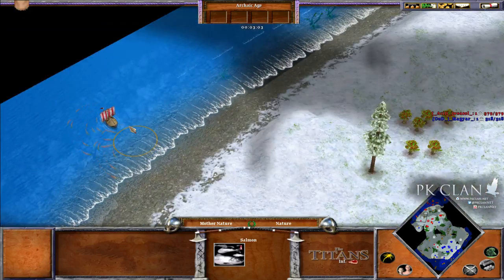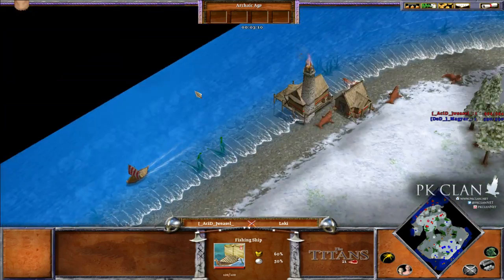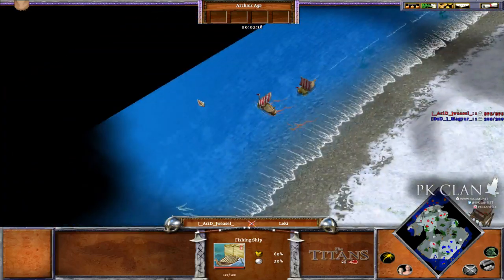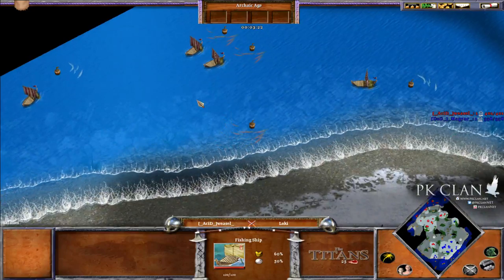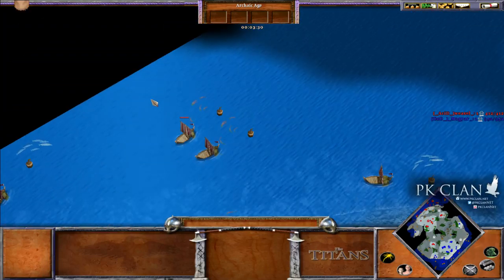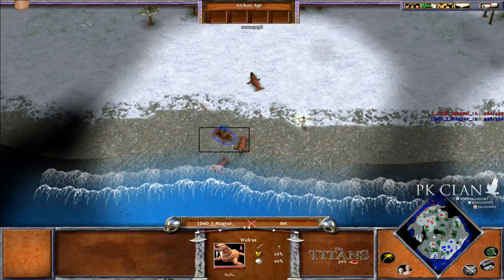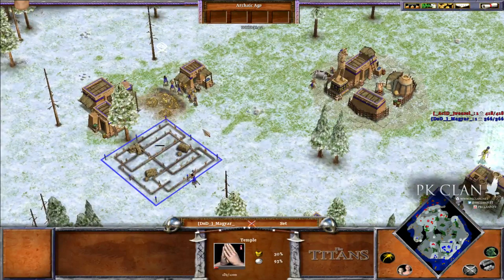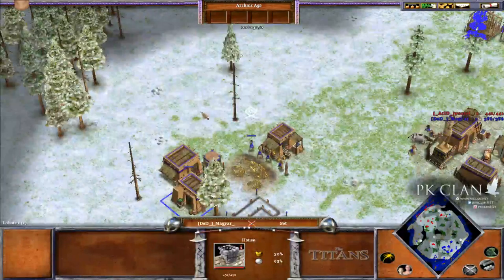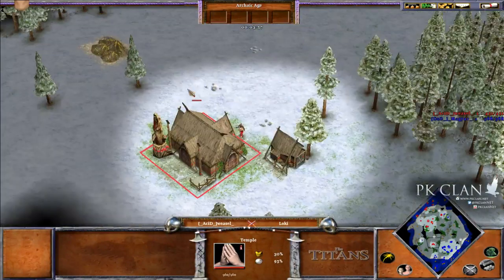I would have gone straight to the water with my starting officer, start scouting from here and go all the way this way. I think he was a bit hasty to build his starting dock there. Personally, I like to build my docks in the corners of the map — usually you get a lot of fish there. The Egyptians only spend 50 gold to pop a temple. We have a defensive temple right behind the mine, and Loki's spy is on that gold miner. Weasel is building his temple quite far forward — that's really forward.